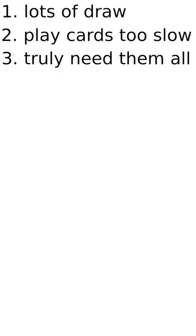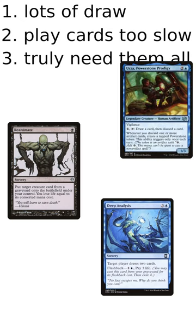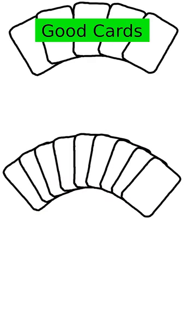Even if you meet all three of these criteria, you might still be fine with a max hand size. Recursion, flashback cards, discard synergies, and things that count cards in graveyard all exist, and you get to pick what to discard. At the end of the day, card selection usually trumps card quantity by a wide margin, unless you have a Marrow out. So please, draw without fear. Even if you have to discard, you'll be okay.